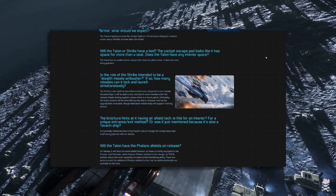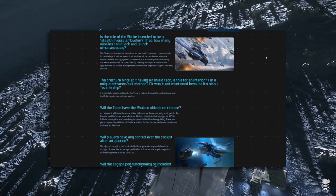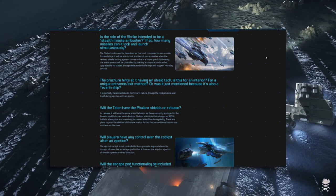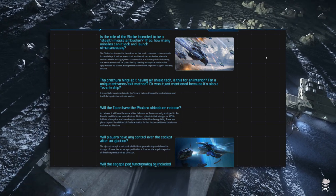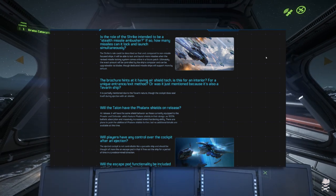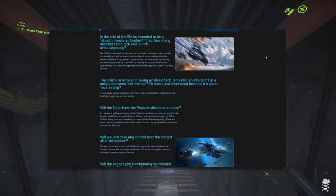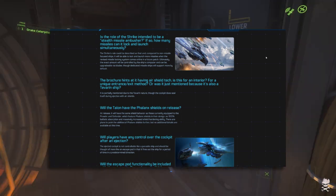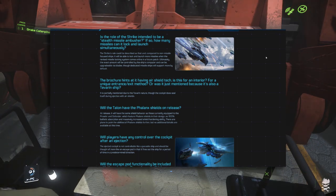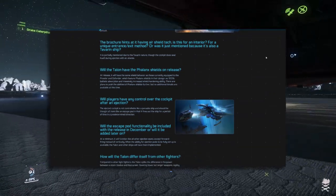Question 10: The brochure hints at air shield tech — is this for a unique entrance/exit method, or just mentioned because it's a Tavaran ship? It is partially mentioned due to the Tavaran nature, though the cockpit does seal itself during ejection with air seals. But the cockpit is a separate enclosed module — why would you need air shields to seal it? Unless it's an open cockpit design with air shields, or maybe if the cockpit is breached by a bullet hole it seals it with an air shield. It's unclear. Who writes these brochures anyway?